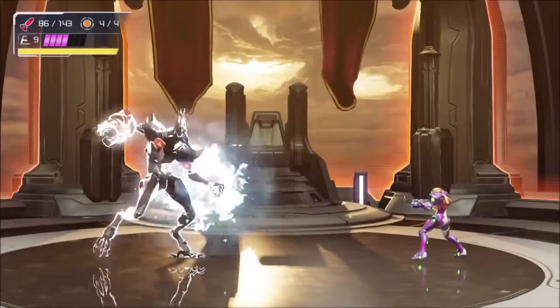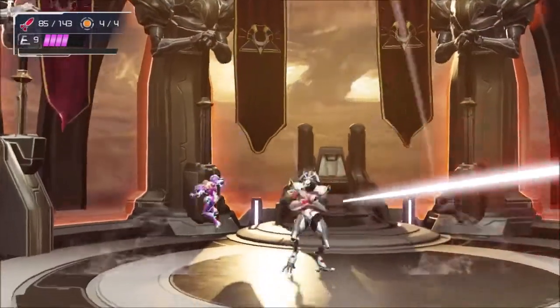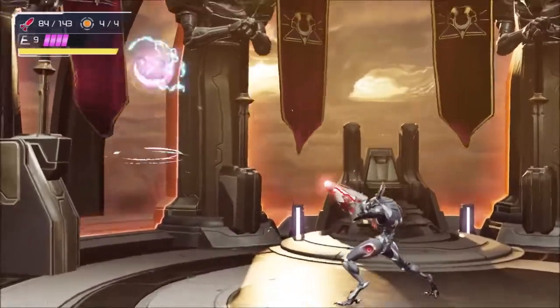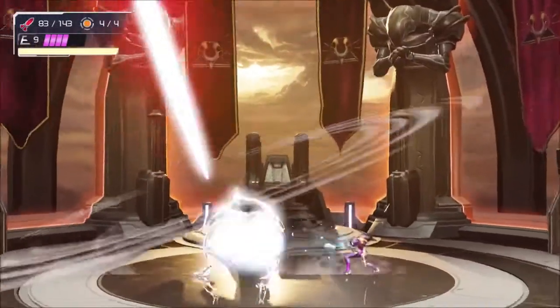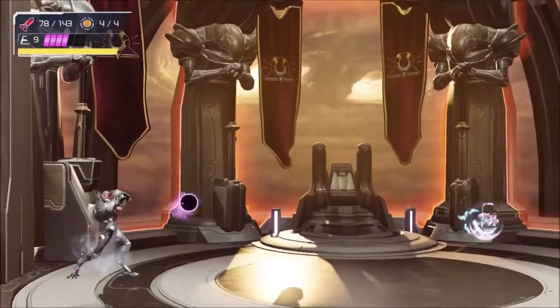Phase 3 has all of the same attacks from phase 1 and about 4 additional tricks. The first being a massive blast that Raven Beak will fire off when he takes a wide stance and aims at Samus with both arms. Wait until the tip of his beam cannon lights up and space jump behind him.